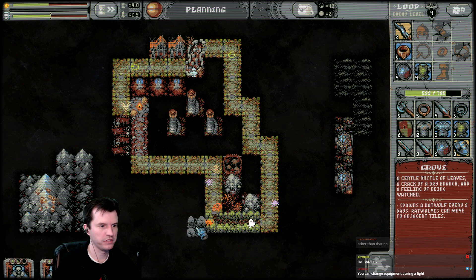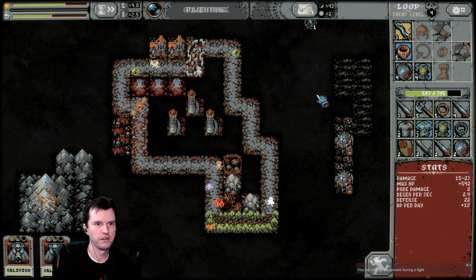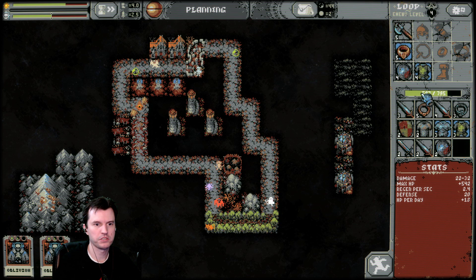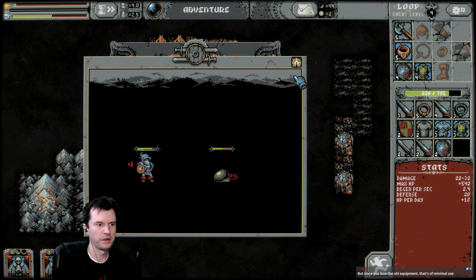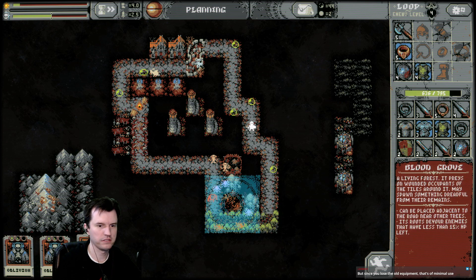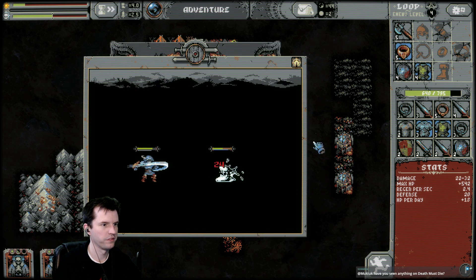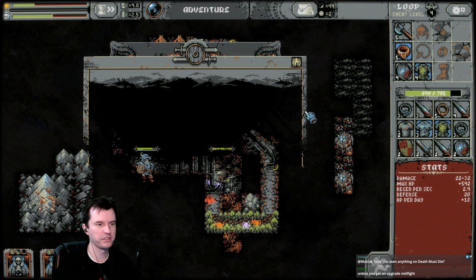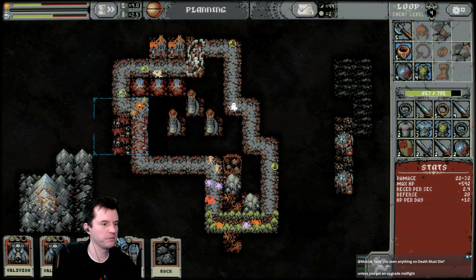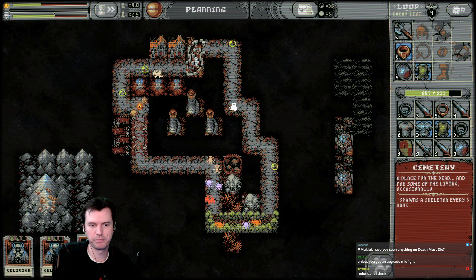That's a rat wolf — yeah, that's a rat wolf. Big damage. Another blood grove — do they stack? I don't know how having an additional blood grove is going to help. Have you seen Death Must Die? I remember one of you suggesting it — I looked at it and thought it looked neat, but that's as far as I got.